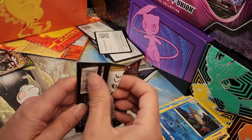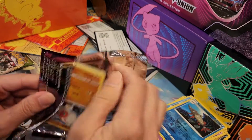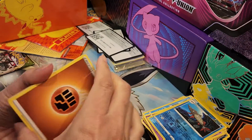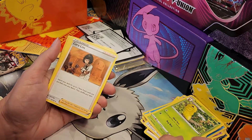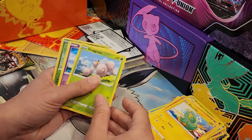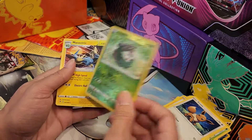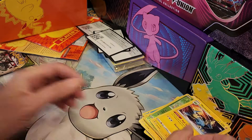Down to two packs. Let's see. So far I'm very impressed with this box. Another Code Card. One, two, three, four. Fighting Energy. Another Kakuna. Skidoo — little Skidoo, little goat. I've got goats myself, so I really like that one. And Metric — don't think I had that one either. Sweet.